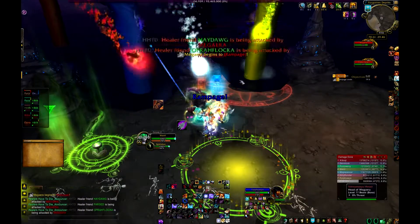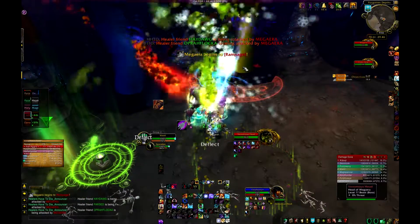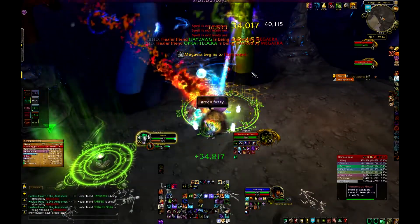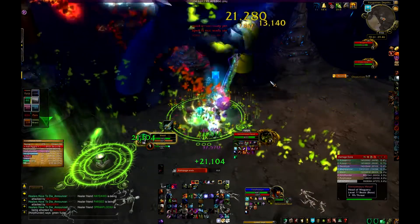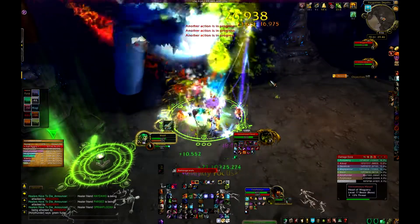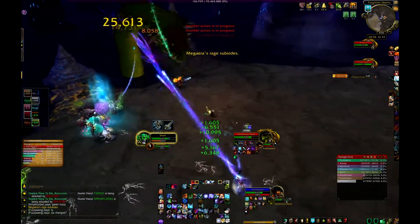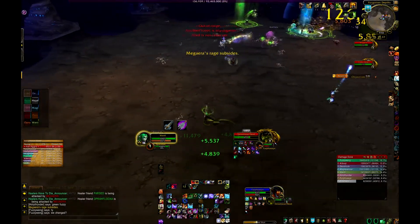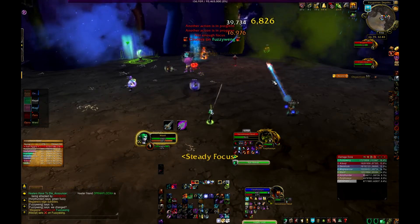How the other mechanics work is whenever you get dispelled with Cinders on you, you leave a little fire pool on the ground. What you want to do is, if there's a Frost aura left from the ice beam, you basically want to run through the Frost aura while you have the Cinders debuff. If you do that, you will actually despawn the Frost aura on the ground.